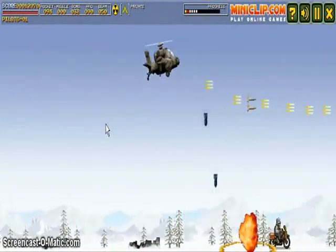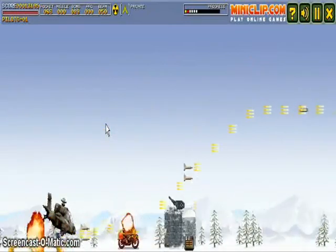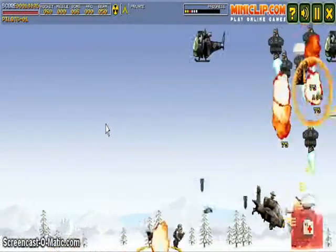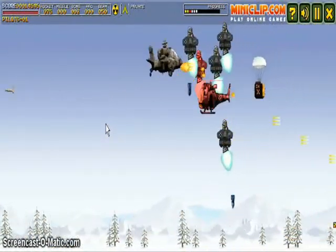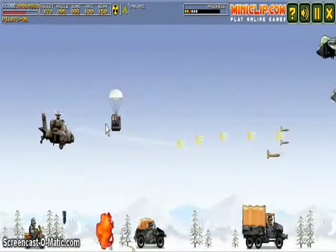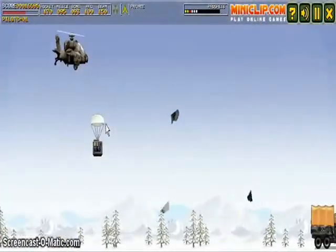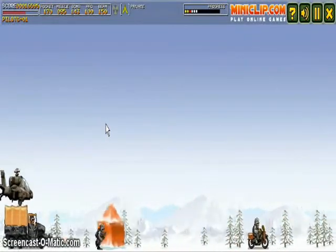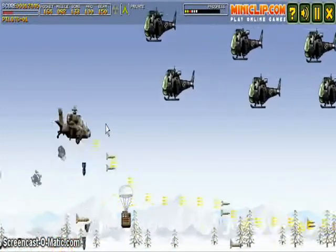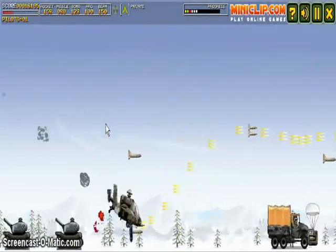I'm exploding bombs so it doesn't matter - shooting down unless I miss. I've never seen this - let's try Z. If you get one of those acid symbols, that means you can shoot everybody that's in the scene you're in right now, so watch out for them.